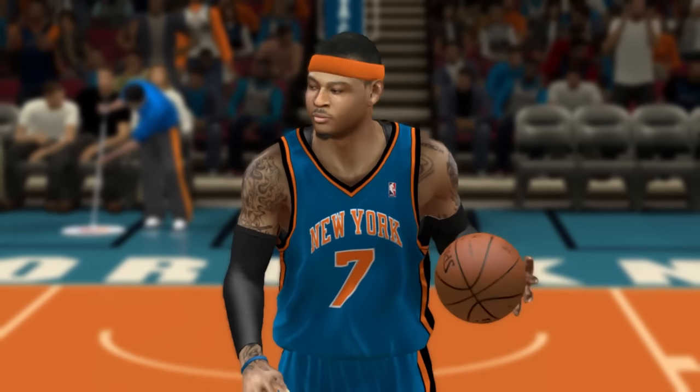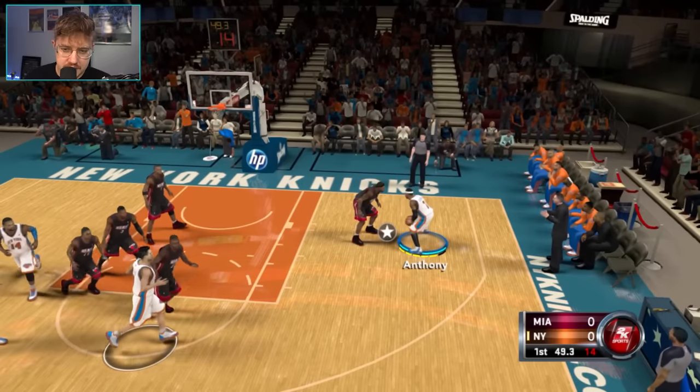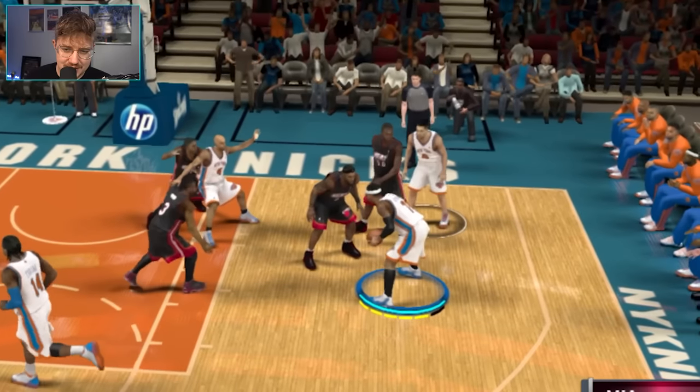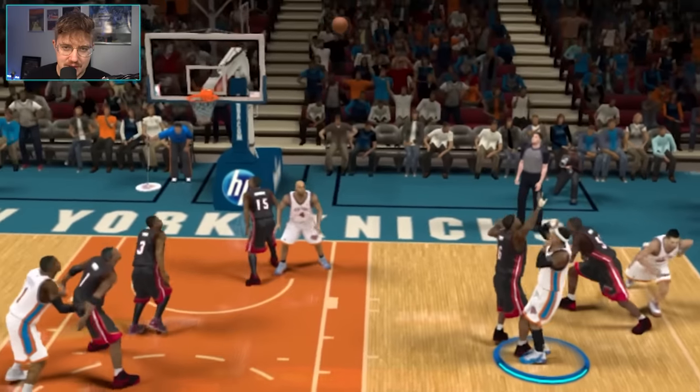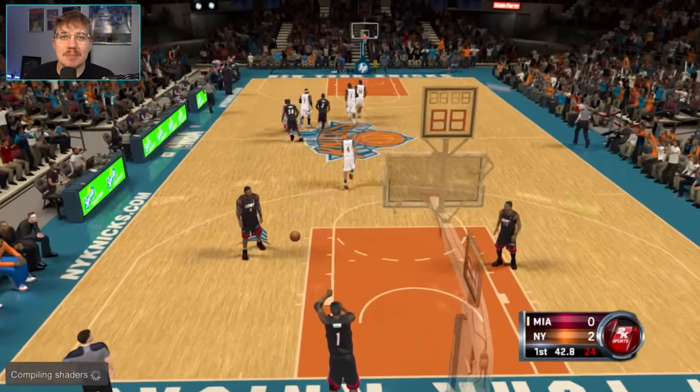And we're on to 2K12. Carmelo on the Knicks now — 91 overall with a 90 mid-range shot. LeBron on us. The jab kind of sucks in this game. Let's just put that up — LeBron did not jump at all there. It was just a wide open shot.